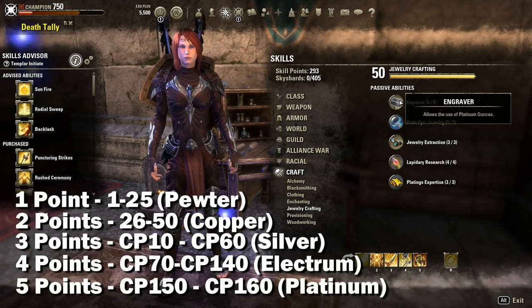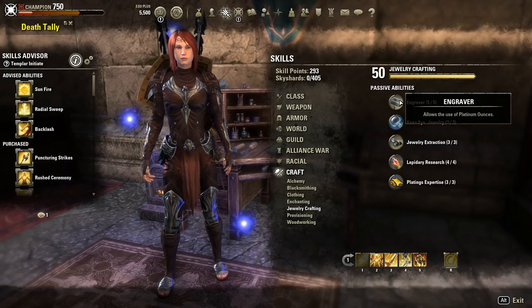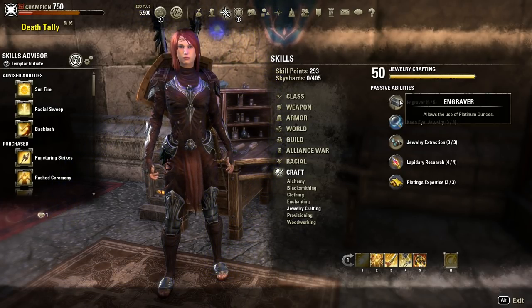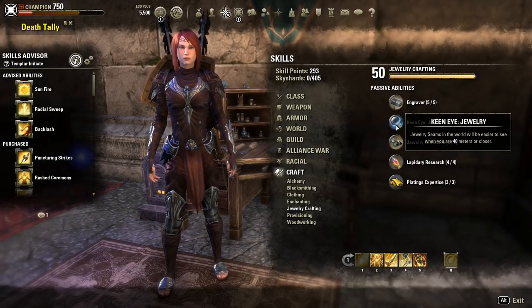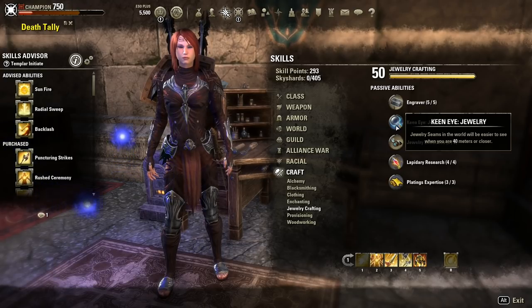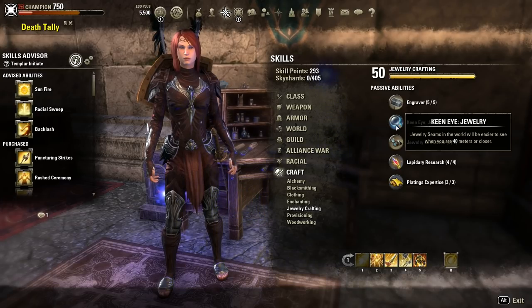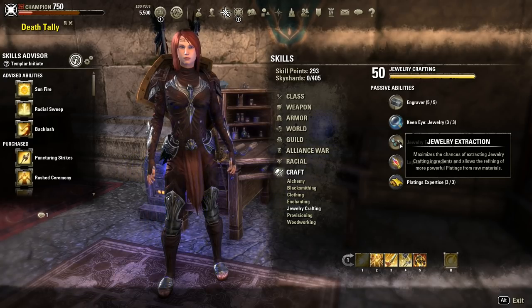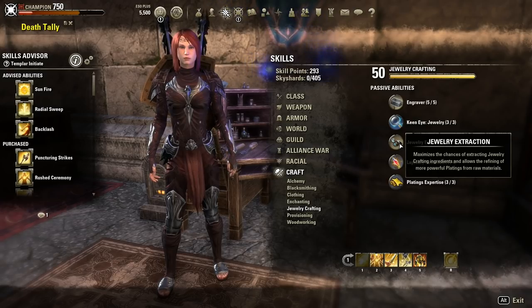The more points you invest in Engraver gives you access to higher level harvesting nodes. The harvesting nodes for jewelry crafting are called seams, found out in the world, and give you dust that can be refined into ounces. The next passive is Keen Eye, which works the same as other professions and makes your seams glow so they're easier to see at a range of up to 40 meters, depending on how many points you spend.